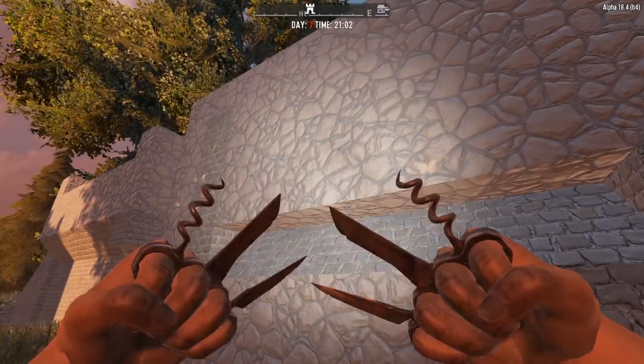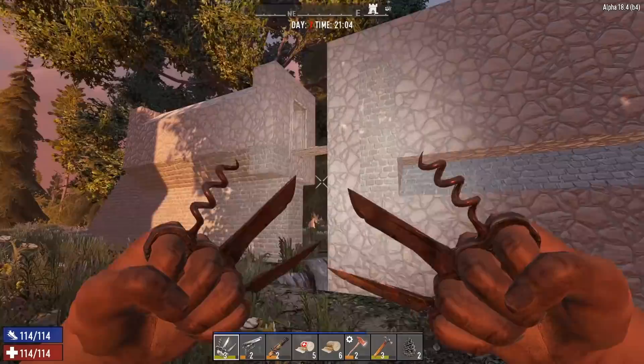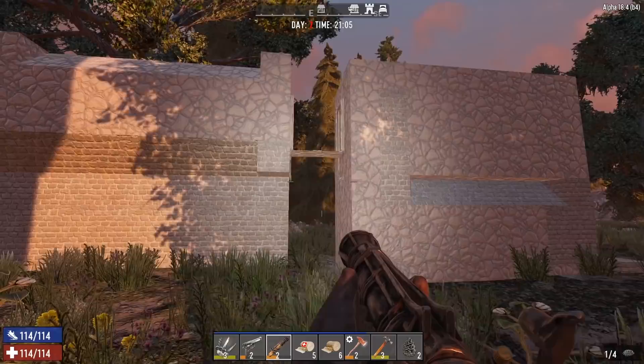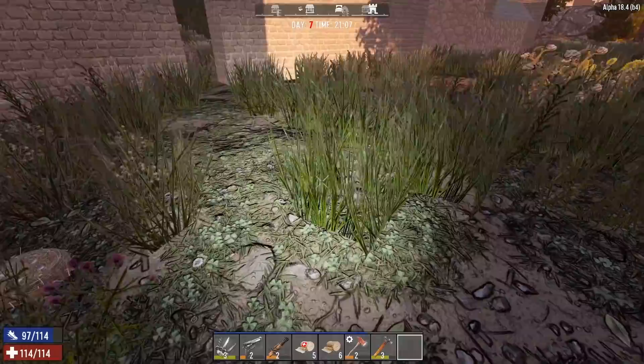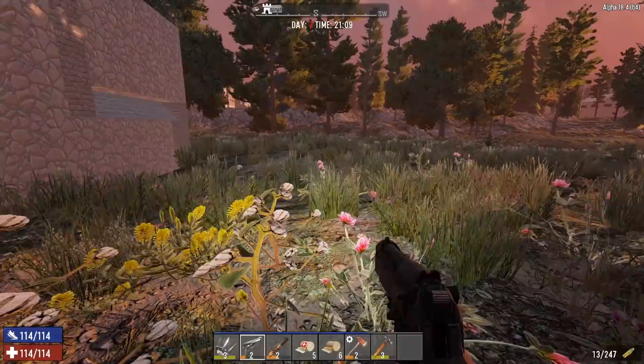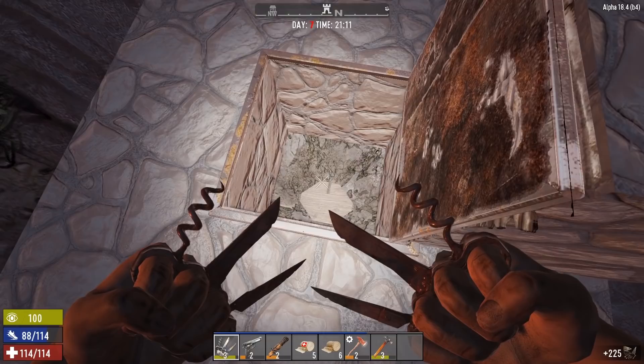We are pretty much ready for horde night at this point. You guys might have seen this in the thumbnail, but I put the walls up all the way to the top so zombies can't get up there. I was really worried about that — I've never tested it and zombies getting up there and breaking in could have been a real issue. Now they match a little bit better. Eventually I'll make it a solid wall. I got my fist, my pistol, and the shotgun just in case.